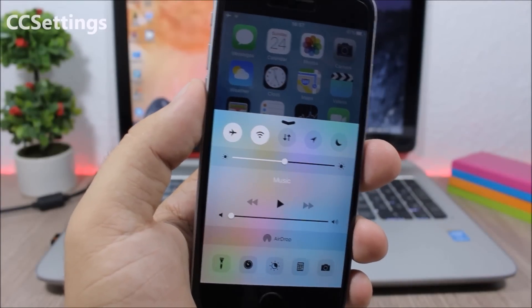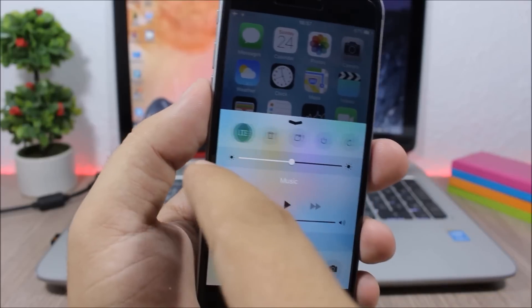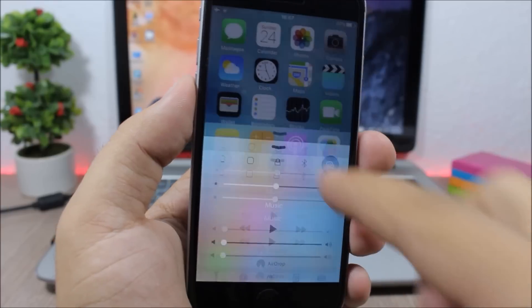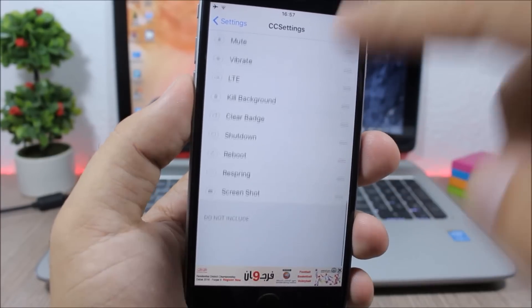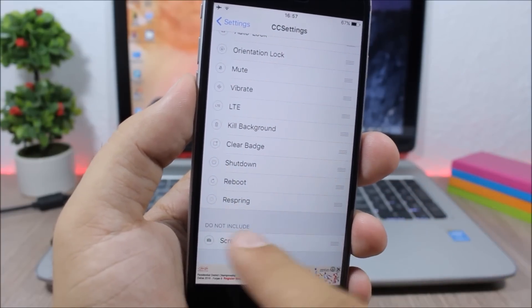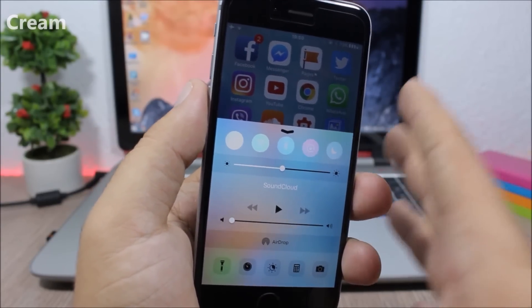CC Settings: this is one of the most useful Cydia tweaks which allows you to add more toggles to the control center of your device. You can add a lot more toggles and also rearrange or remove any of them. Go to the settings of this tweak, and to remove a toggle just scroll it down to the Do Not Include section.